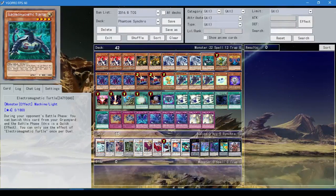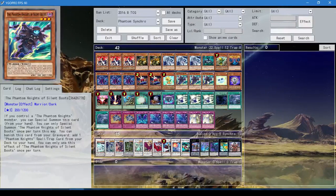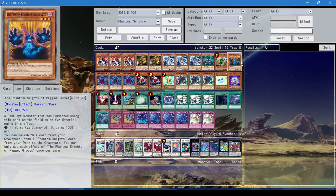We run one Electromagnetic Turtle because it just protects everything. During your opponent's battle phase, banish it from the grave and end the battle phase. You can only use the effect once per duel, but you know. One Birdman, because Birdman combos with Silent Boots — it lets you summon a Phantom Knight, especially with Silent Boots, bounce it back with Birdman, and then you still have your Silent Boots, or you can bounce back the Phantom Knight you originally summoned. You have a rank 3 right there. One Ragged Gloves because I don't have space for any more — I wish I had space for more, but I don't.